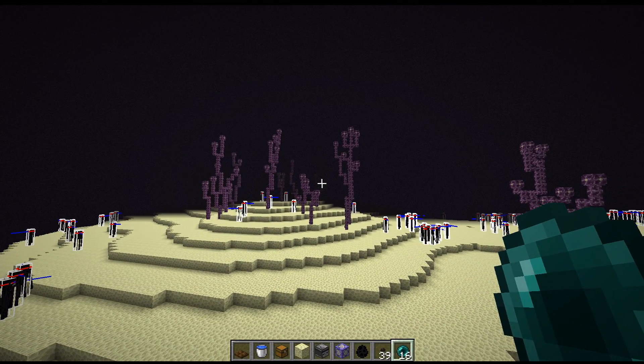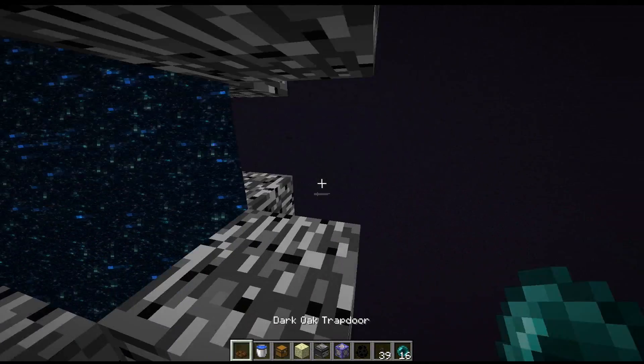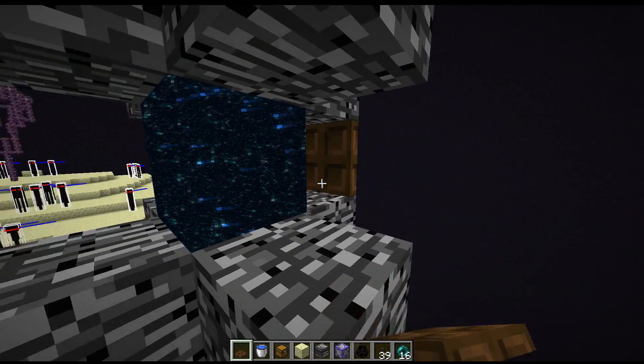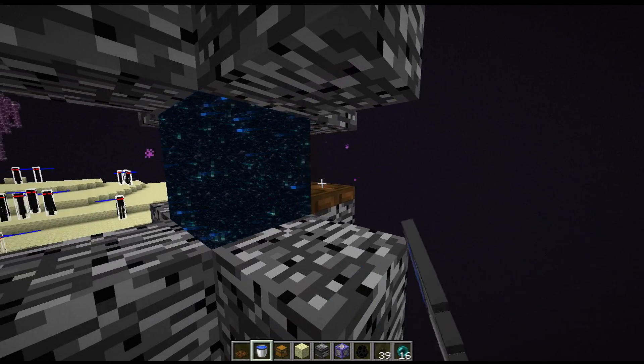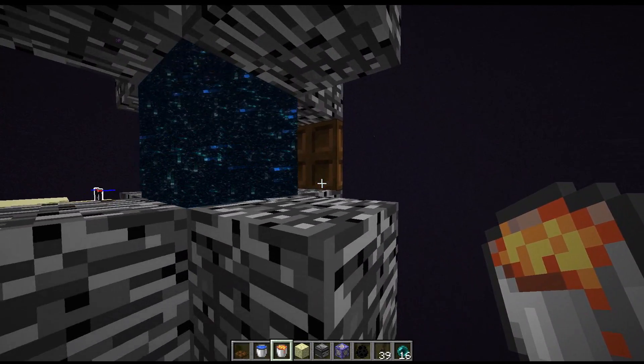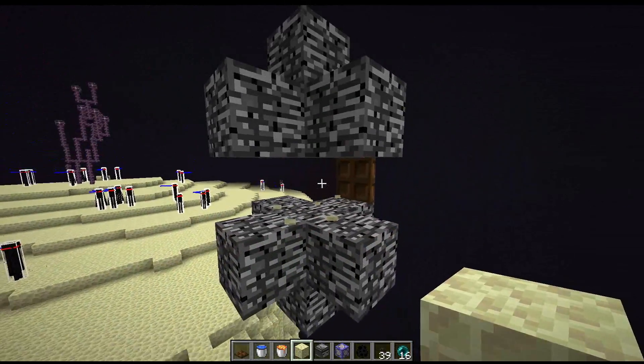What you'll do next is prepare the portal. You don't want the portal block to be in here because it will teleport the endermen through it. So you just put down a trapdoor like this, and then shift-click on the back side of the trapdoor with a lava bucket. This will destroy the portal block, and then from there you can build up your farm.